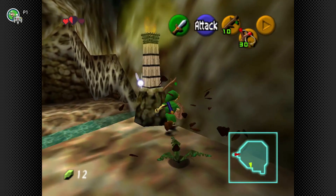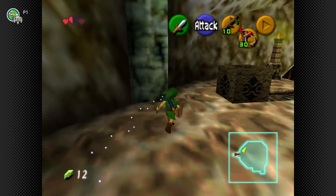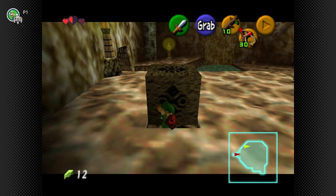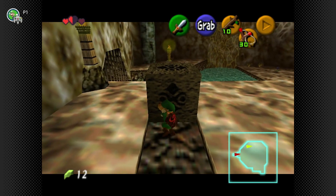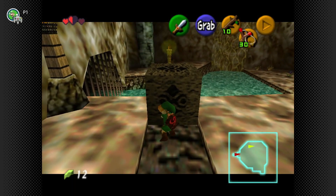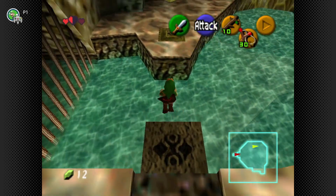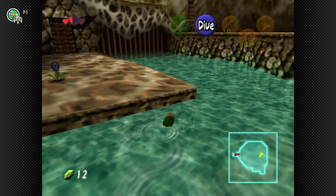The Deku Stick is down here, which means we have to light this spiderweb on fire. We push the block forward and then back down so we can get to the torch, get ourselves set up, and go deeper into the depths — basically into the root system of the Great Deku Tree at this point.